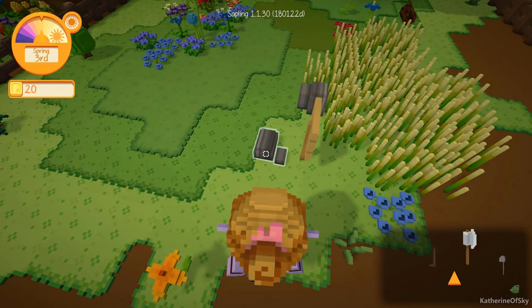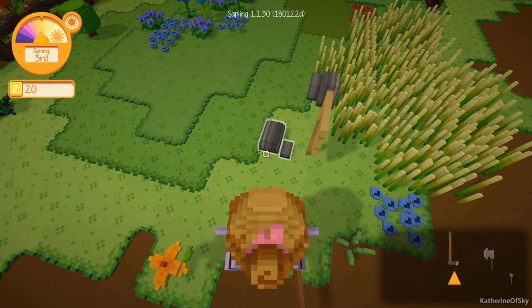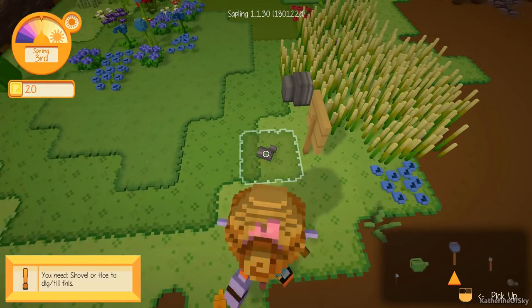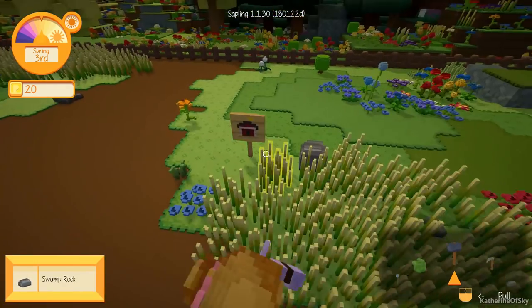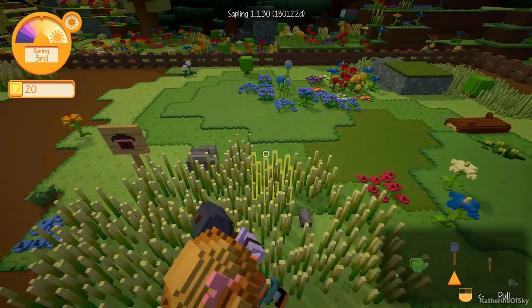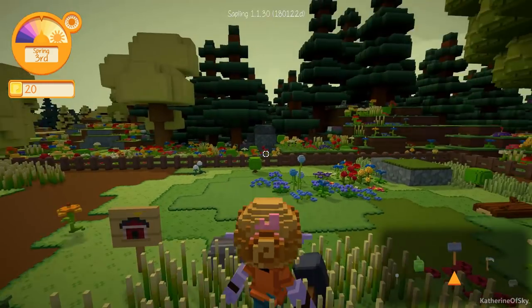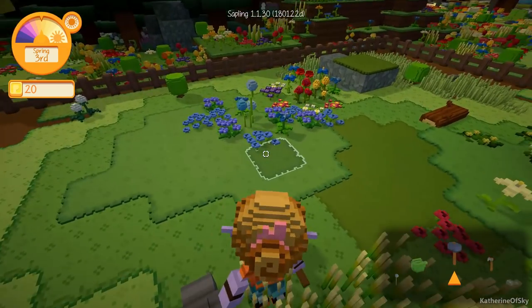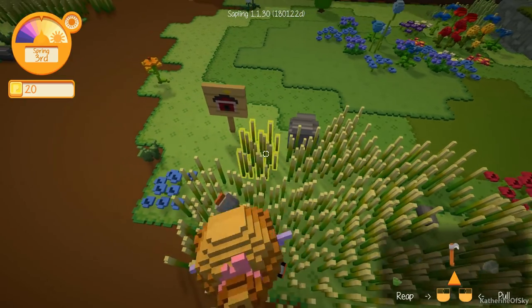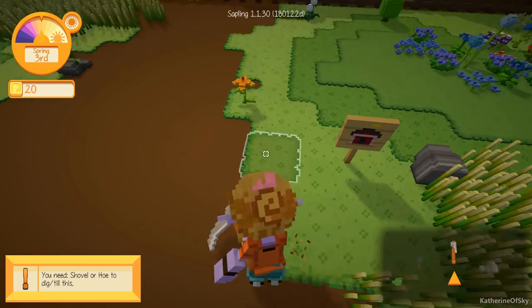Let's break these rocks first — or at least the one rock. I like that other big rock right there. I think we'll have the entrance to the barn on this side — actually, we'll have it to the left of the sign. I love the flowers here, so we're trying not to chop those down. We do want to get rid of some of this grass because it's going to be in the way when we're actually building.